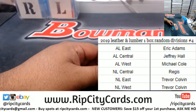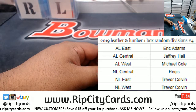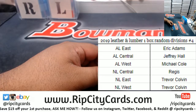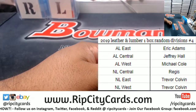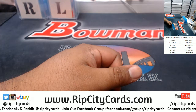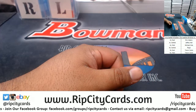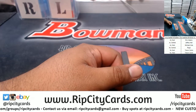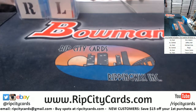There it is: Eric has the AL East, Jeffrey the AL Central, Sean the AL West, Regis the NL Central, and Trevor the NL East. Let me pull up the checklist for Leather and Lumber real quick — there it is, the checklist is in the chat for anyone who wants it.